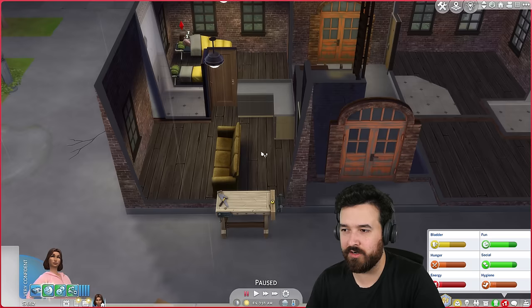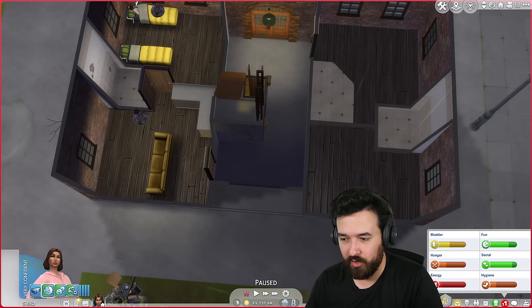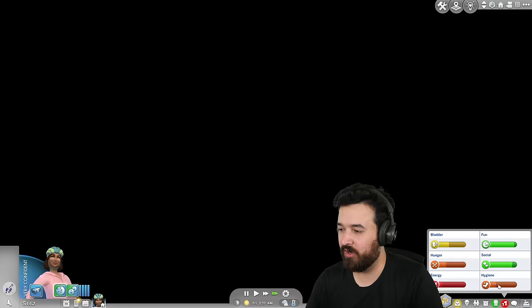Now I don't have anyone living in there right now — I guess I should just get someone to move in. But first I'm going to go home because we need to take care of my Sim's needs at home rather than here, since I actually have stuff there.